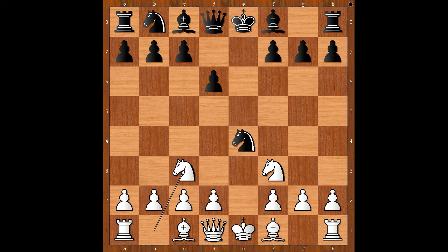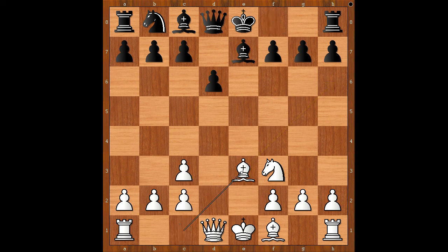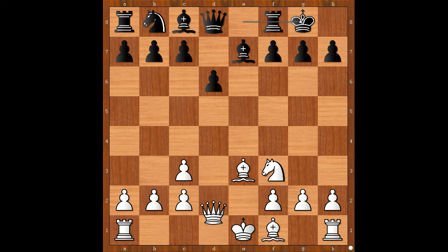Vaishali played the trendy Knight to C3, Knight takes Knight, D takes on C3, Bishop to E7, Bishop to E3, castling, Queen to D2 — a very popular line.